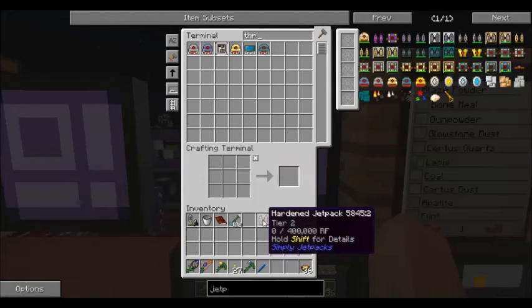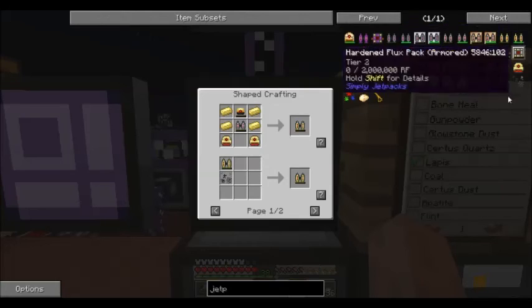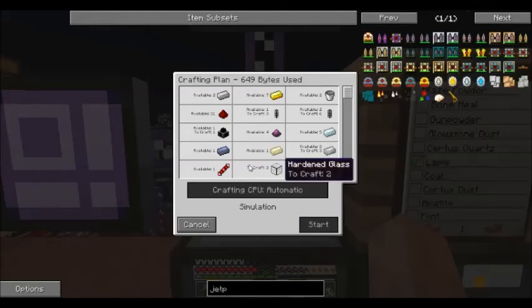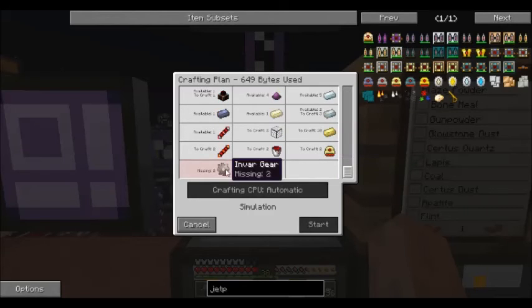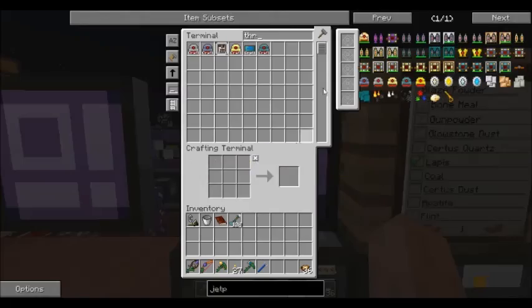Let's move up to the reinforced jet pack. We need some more electrum and a couple of thrusters. Uh-oh — I'm missing Envar gears. Okay, that brings me to something I wanted to automate.